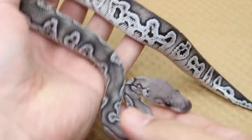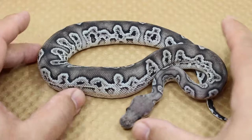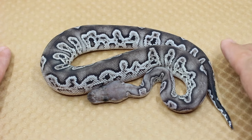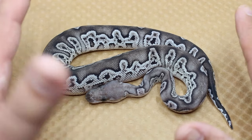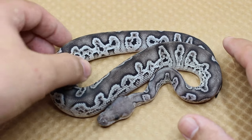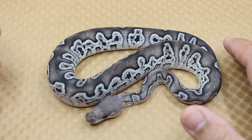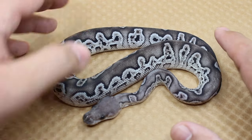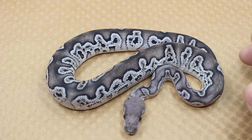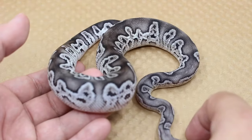I would say this is the biggest achievement I've made in producing ball pythons since I started. I started my Exantic Clown project back in 2013 or 2014 from the very first Clown I picked up. I bred him straight to an Exantic, four years later produced some Exantic Clowns, raised those up, and I think it was 2019 I decided to add the GHI Blackhead to that project. So this animal was basically years in the making.